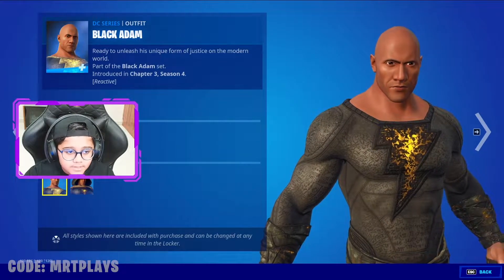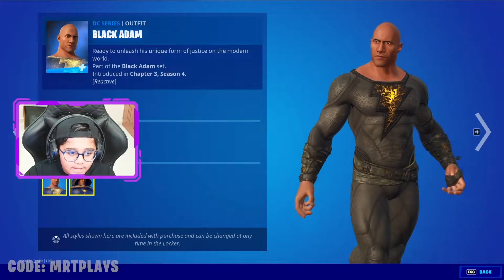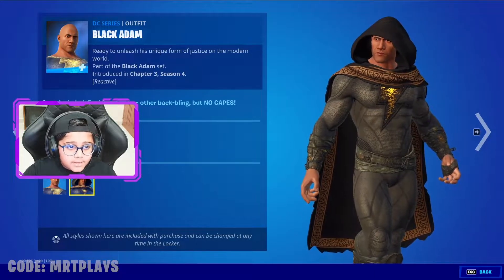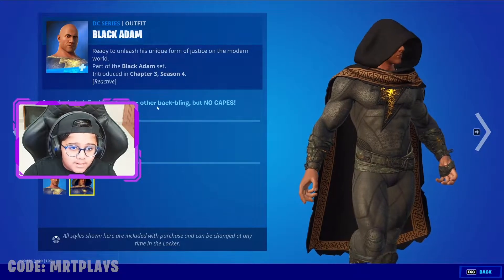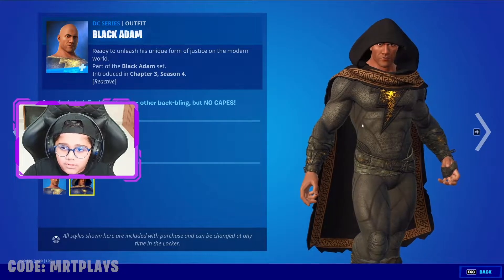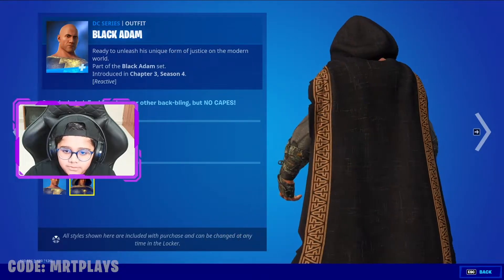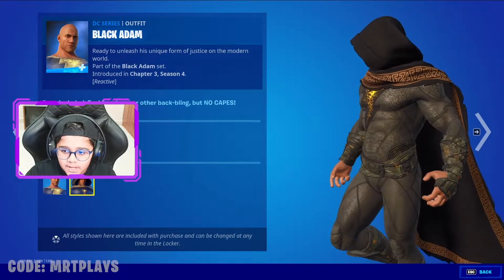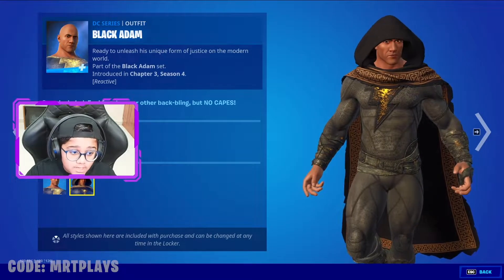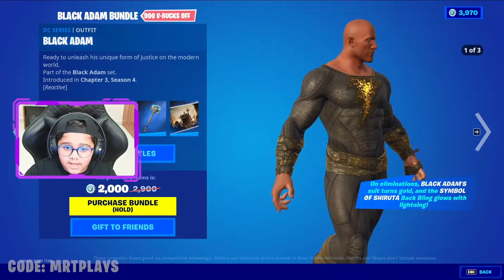Look at that, it looks so amazing — this is without the reactive style, and then we got the cloak. Feel free to wear other back blings, but no cape. You can use other back blings or hide it, but you can't use the cape when using this style. This skin is really awesome, I love it.